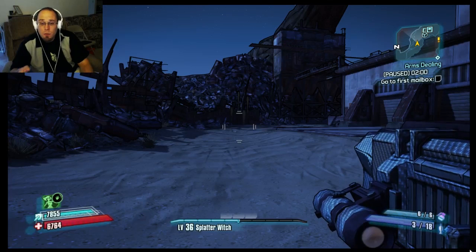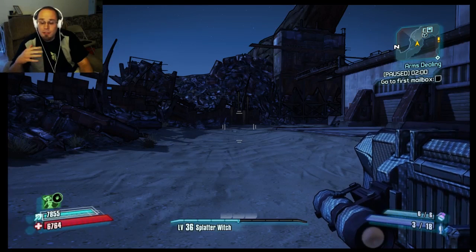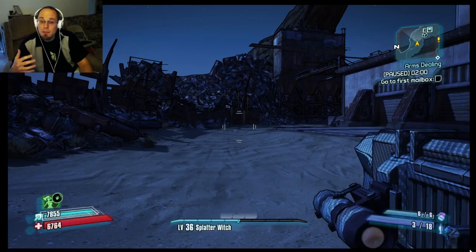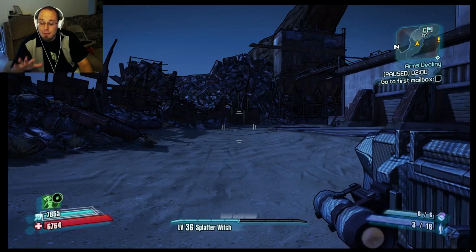This is the same scene with anisotropic filtering set really high. You'll notice that the little waves and tire tracks in the dust on the ground are much more visible further away than they were without the filtering on. That's because the filtering is making the texture sharper both at angles and at a far distance.